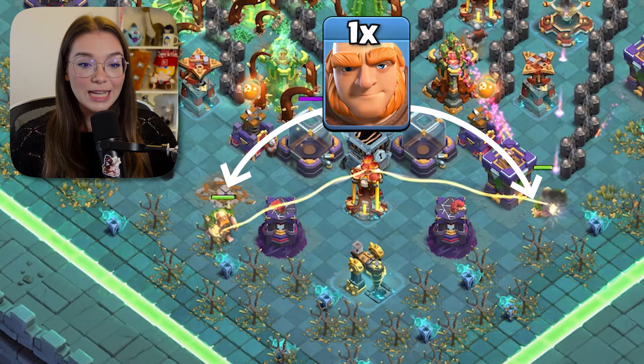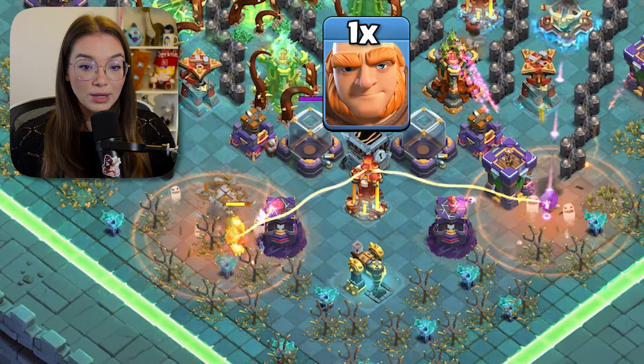Let's place a giant on each wizard tower to trigger the poison spell towers. Now, with the one minion and your last three loons, clear the archer tower and the cannon to force the lava loons back to the top of the base.